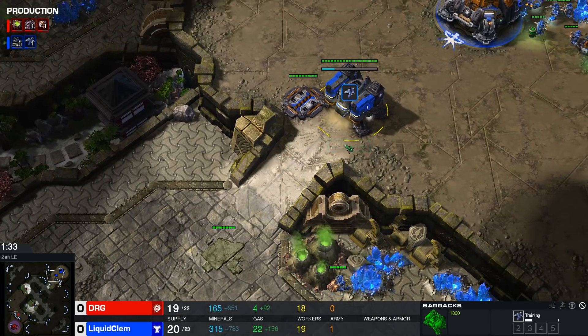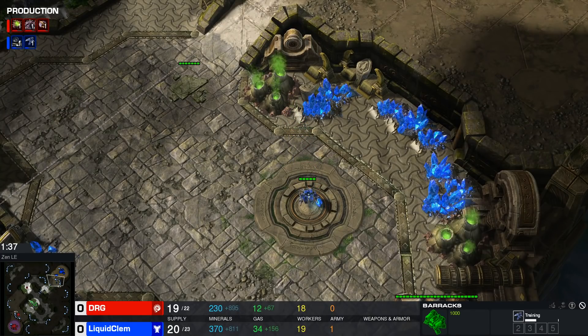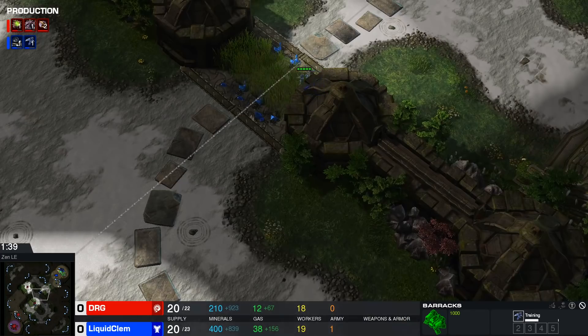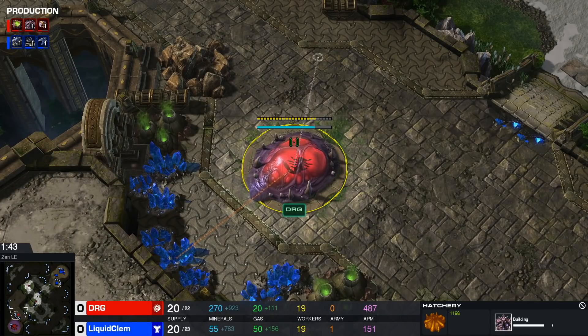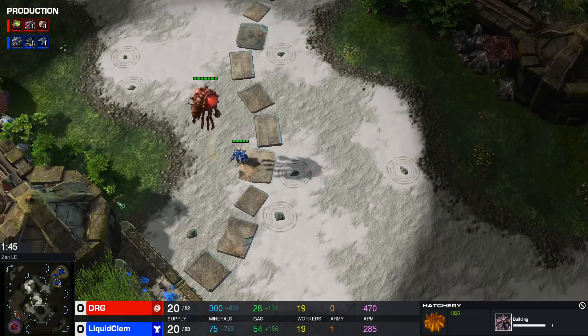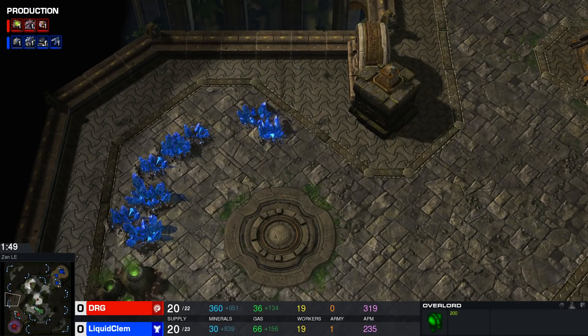We see a standard reaper expand by Clem, with an SCV scout making sure he's not being cheesed by DRG. DRG is playing safe with a hatchery first, using his first two overlords to scout any possible barracks location.